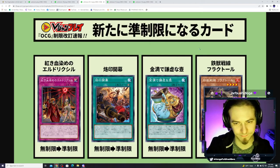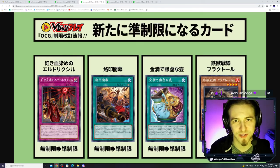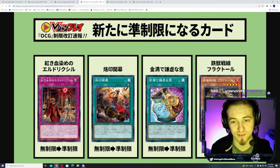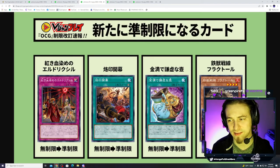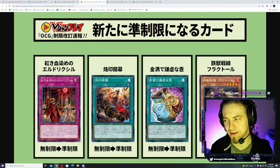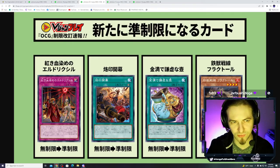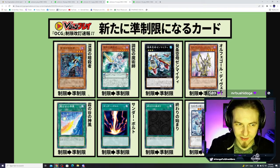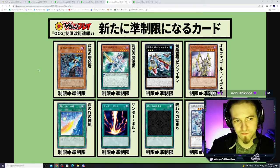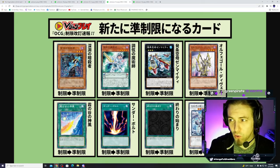Also going to two is Tri-Brigade Fractal. Tri-Brigade has been a meta staple in many decks, so it's no surprise they're hitting its consistency. First-turn openings won't be as explosive and follow-up plays may be weaker, but the deck will still be consistent and useful. Also going to two is Knight Assailant — since the Rod is coming out and you can't target Knight Assailant with its own effect once discarded, it probably won't be super impactful in the meta, but it could be teched to search one-of flip effect monsters like Morphing Jar.